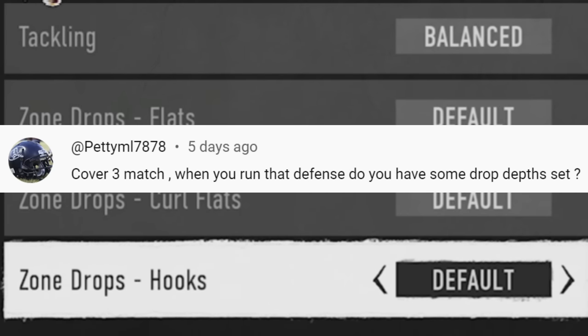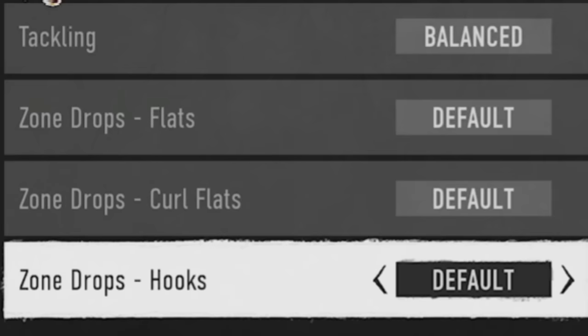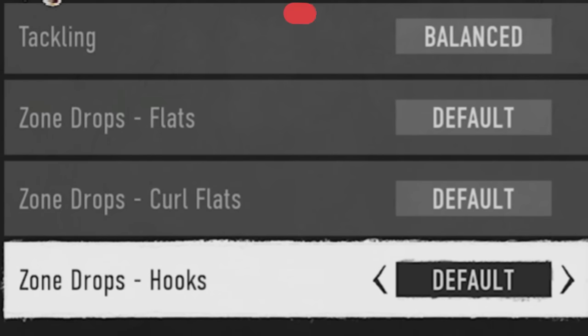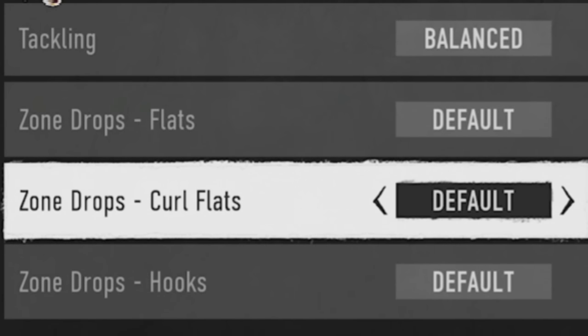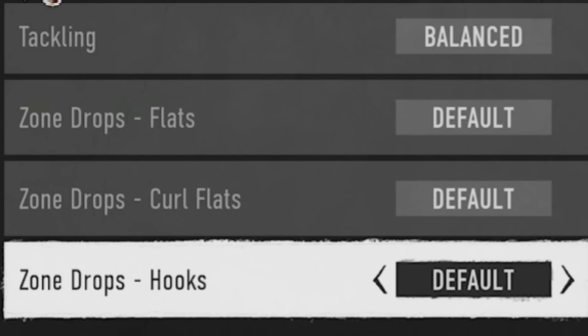For my first tip, we're going over what's probably the biggest question I get in my comment section: in my gameplays, what do I set my zone drops to? Number one - we're running match coverage, so you don't want to set your zone drops to anything. Leave these at default. You typically only set your zone drops in match coverage if you're trying to run a traditional Cover Three drop or something of that nature. In match coverage, leave these off - setting them to anything, whether zero or 30, is going to completely shut off the matching principles.